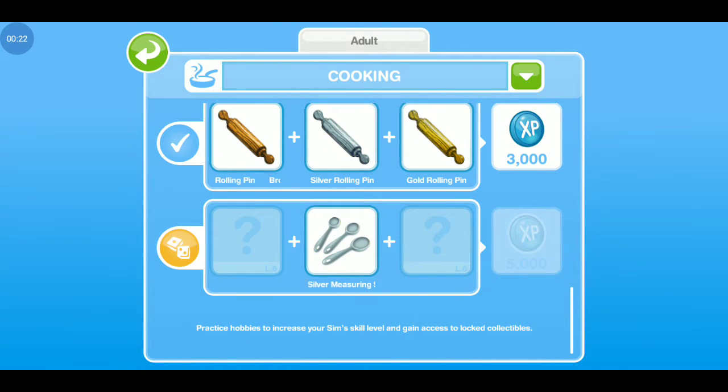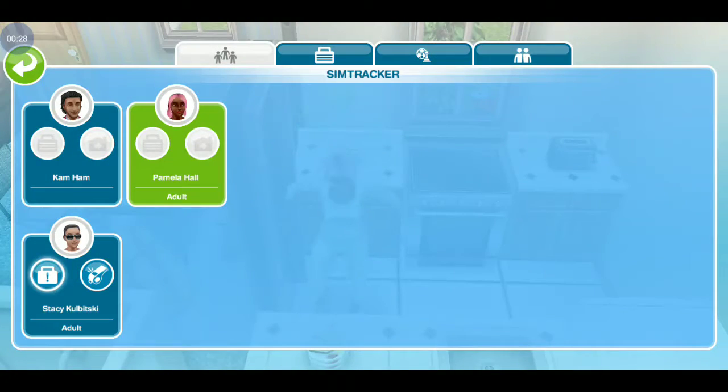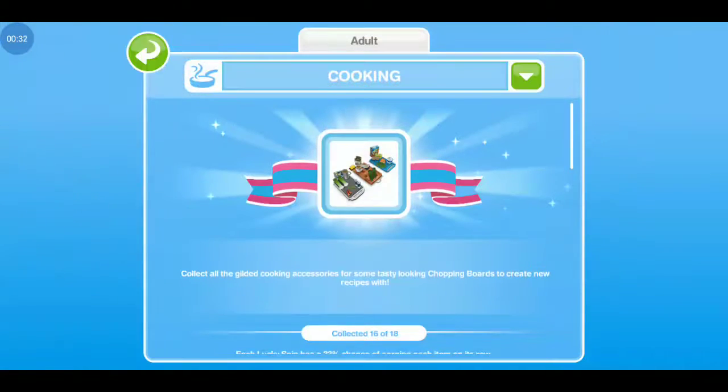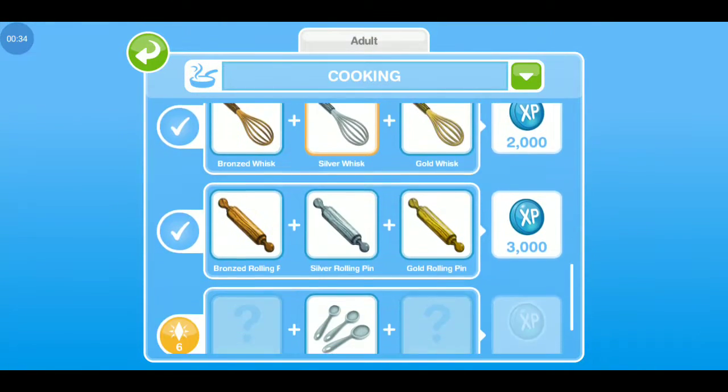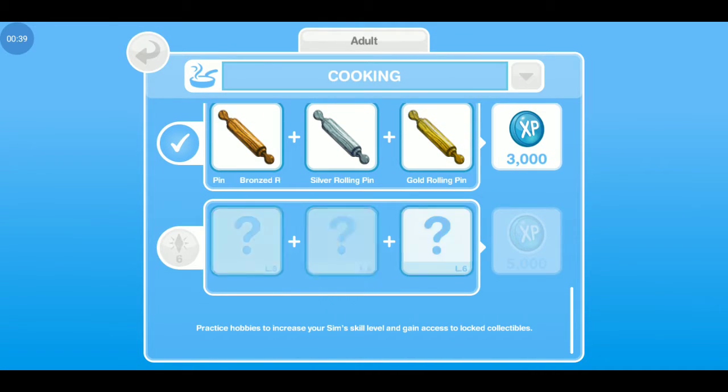You're going to open up the hobby as I just showed you. Open up your sim tracker here, open up your hobby here, click on the hobby, and then this one — as you can see — is partially done. Just go right down to where you need to do it and click to roll for it.